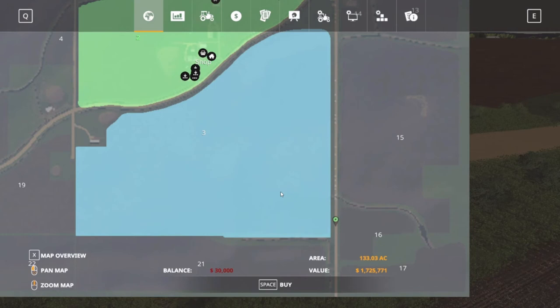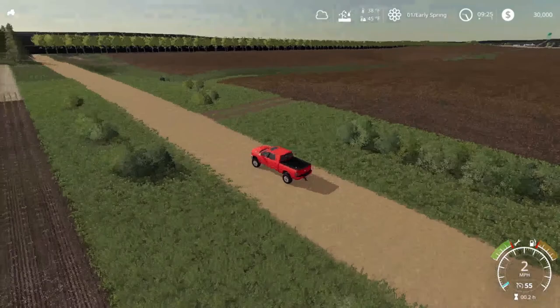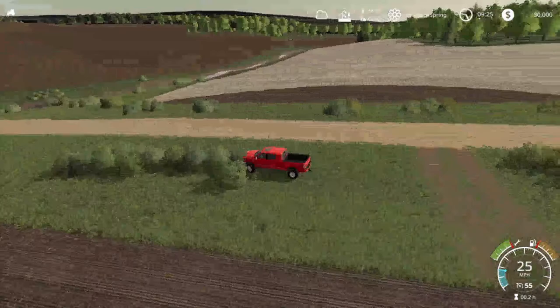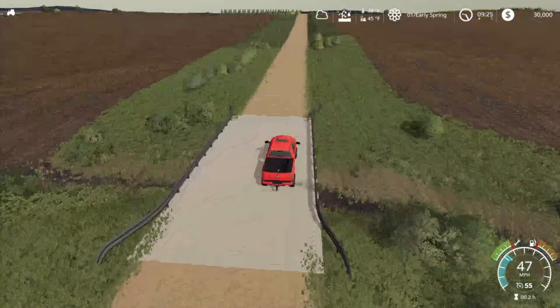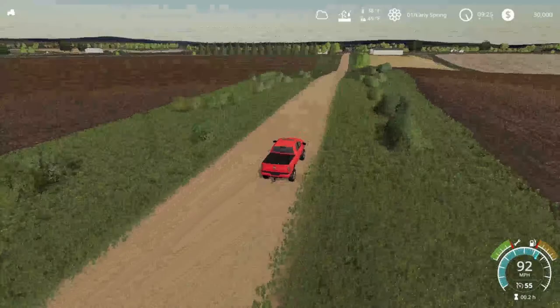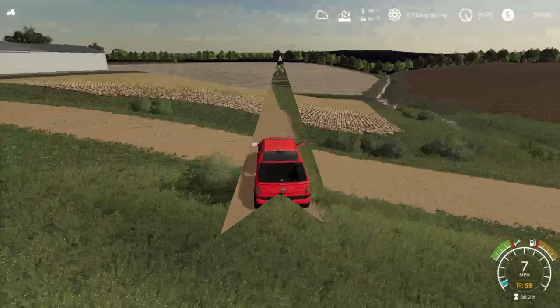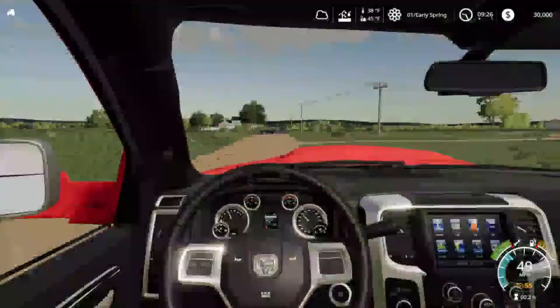This goes all the way down to these two fields. This field right here is 133 acres just for that one field alone — that'll be a good corn field. I don't know what the crop system is on this map or what he usually grows, but my plan right now is to start with wheat, barley, and canola and go from there. I don't know how long this series is going to be — nearly wrecked my truck.